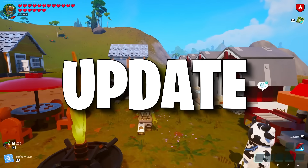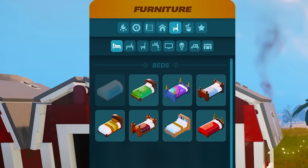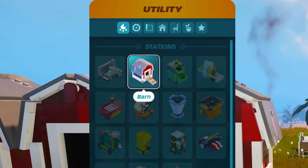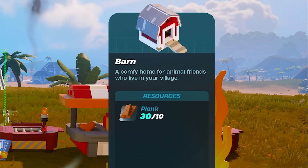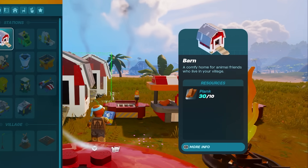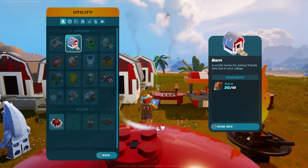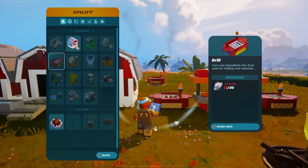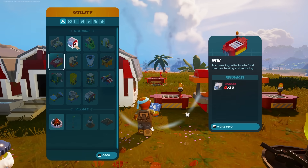To start off with the absolute basics, you have a brand new utility item called the barn. This costs 10 plank to make and will serve as a home — really a bed — for your new animals. Once you unlock this by putting that plank into your inventory, you can place it down. You will need a grill nearby as that is actually a huge part of it.